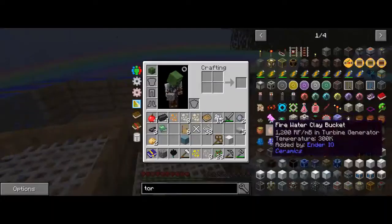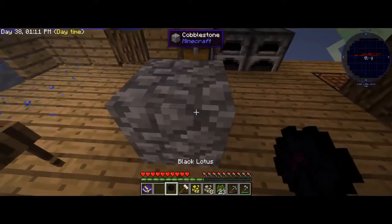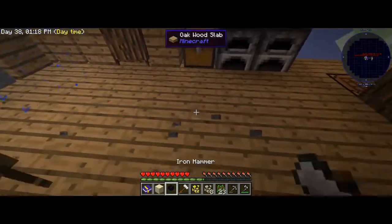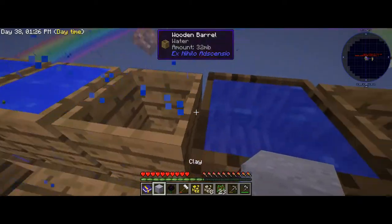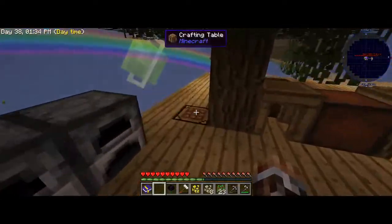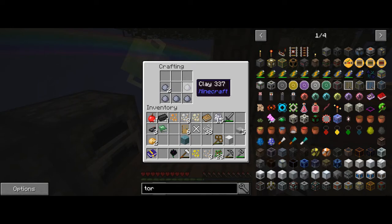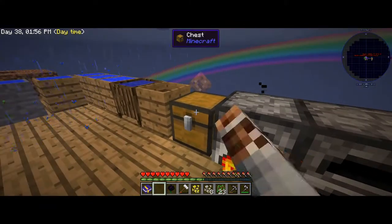Let's quickly just make a bucket. I just need to compress this here, here, here and here. Then get my clay, go here and get six so I can make two buckets.